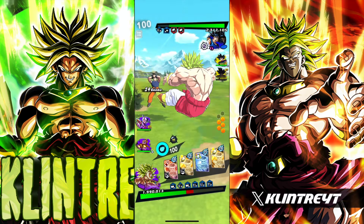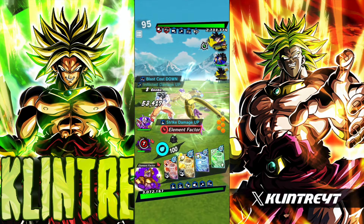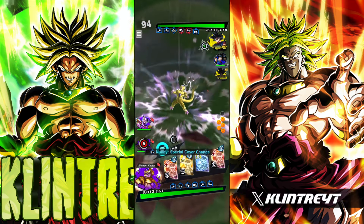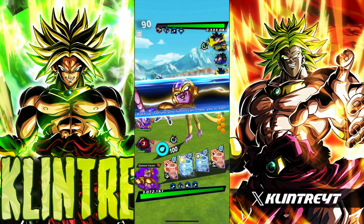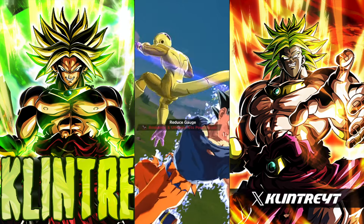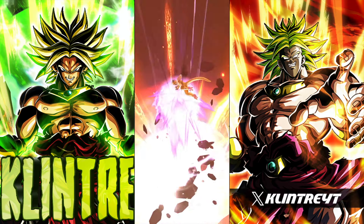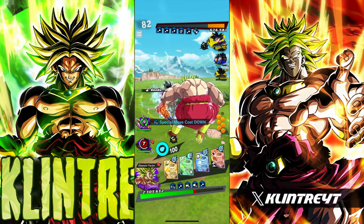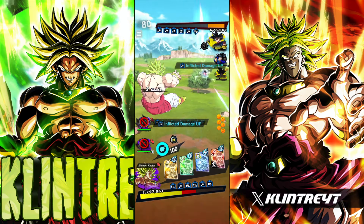I've stayed in for quite a bit, let's walk out here. Don't want to embarrass him too much. Didn't quite catch him there. I don't think this kills because UI does debuff right. Let's see if Ultra Brawly can live — he doesn't have his type neutral right now.